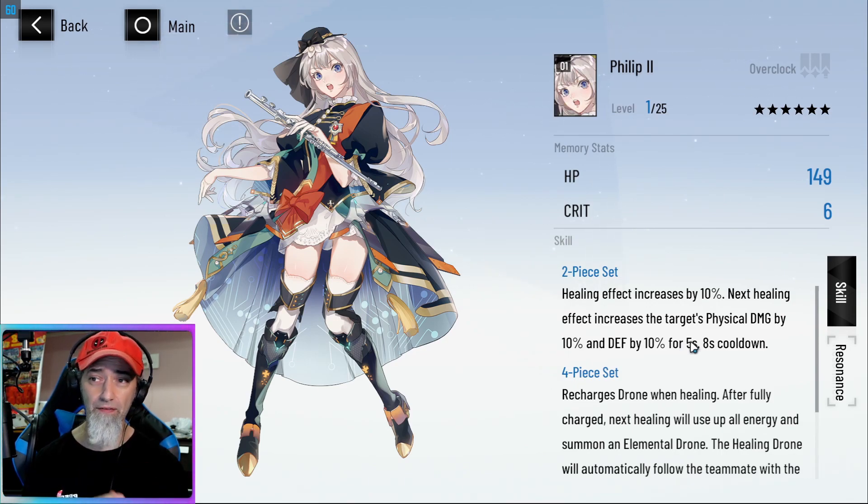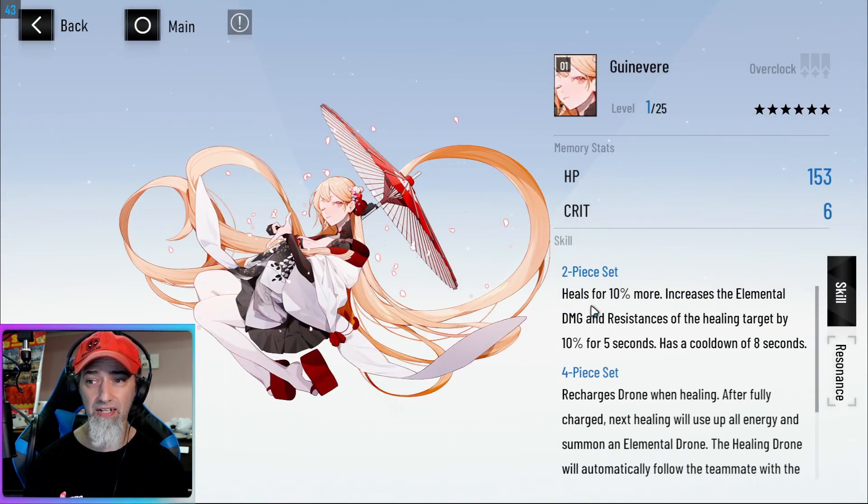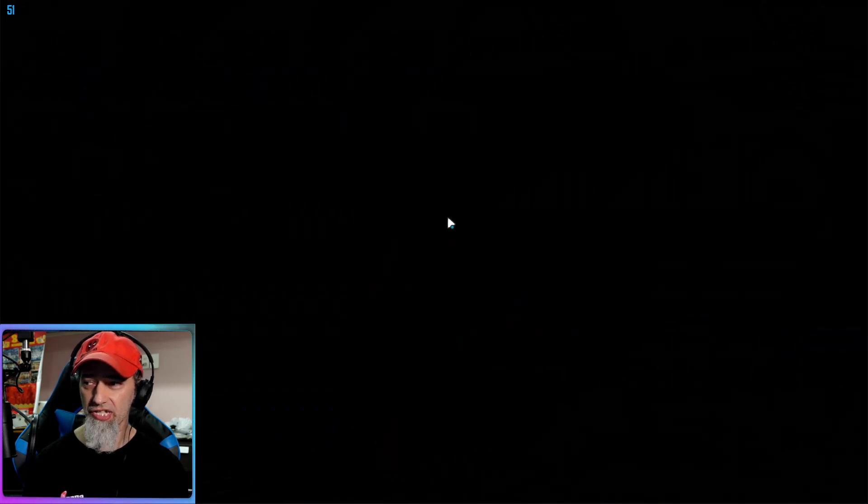So you'd have the Da Vinci set and the Phillis set on B-Liv. Since we know S-Bianca is the next S-rank character — lightning-based, the big dog for lightning damage — you can actually use the Da Vinci set on A-Liv, who also does lightning and is a great support for S-Bianca. Then instead of the Phillis set, you'd run the Guinevere set on A-Liv, because Guinevere heals for 10 and increases the elemental damage and resistances of the healing target by 10 for five seconds — essentially the same as Phillis but for elemental damage, which is perfect for S-Bianca.